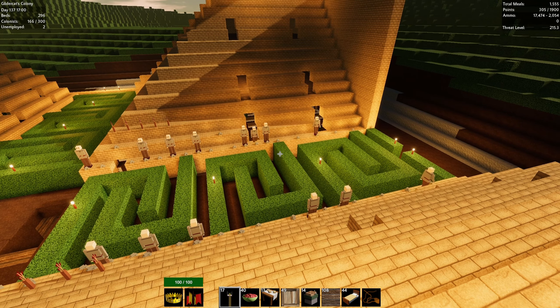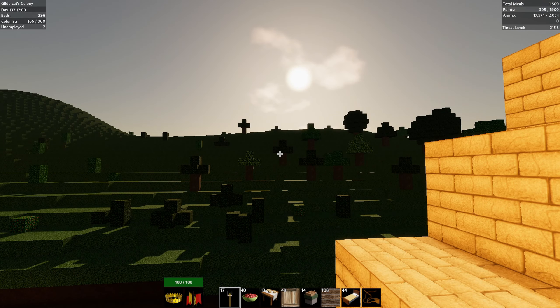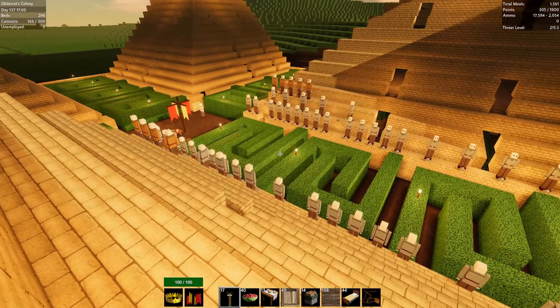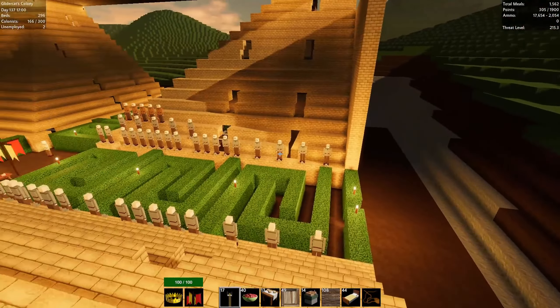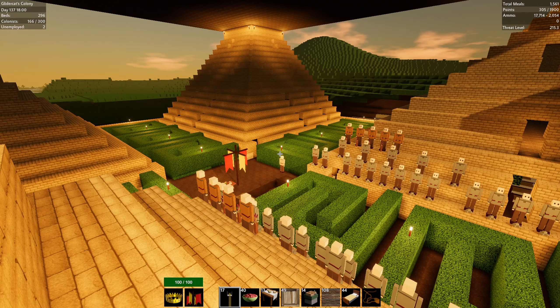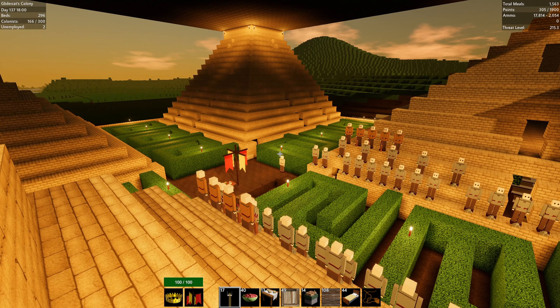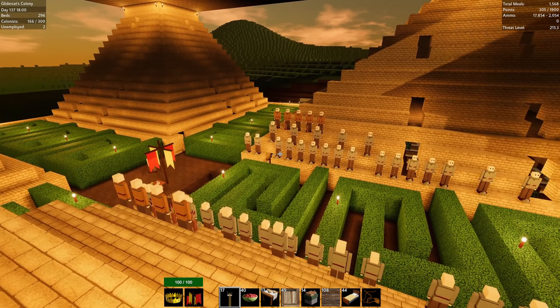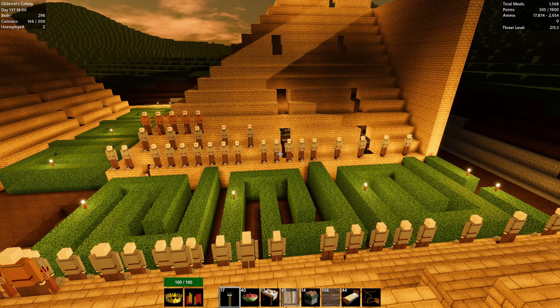Hey everybody, this is Glider Cat and it's time to play. We are back in Colony Survival. It looks like it's daytime but the sun's going down, so we'll be coming into nighttime. Here's the changing of the guards - night guards are coming into place, daytime guards will head out. So far we haven't had much need for the daytime guards. We have quite a few things to do this episode. Looking at the top right, our ammunition situation is way improved - we've got 17,800 sling ammo and now over 2,000 arrows for our archers, meals are looking great, and we're at threat level 215.